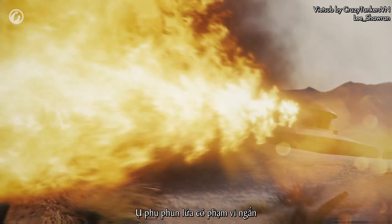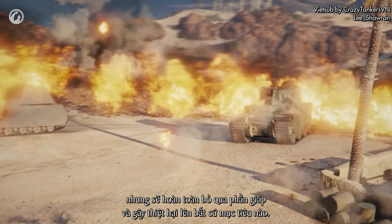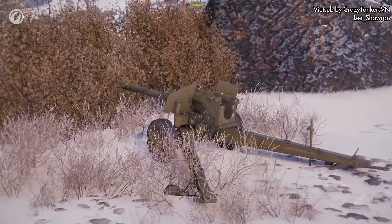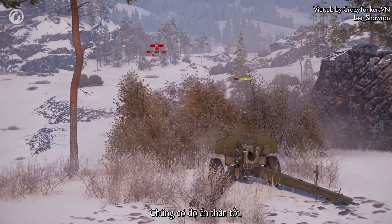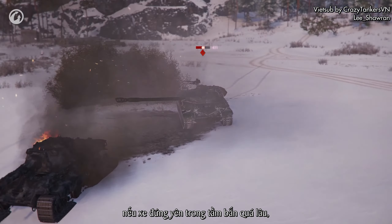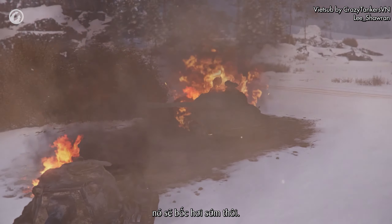Flamethrowers have short ranges, but ignore armor completely and cause damage to any target. Place flamethrowers in positions where they can't be shot at from afar. Anti-tank guns are stationary snipers with good concealment, effective long ranges, and penetration. Although their damage per shot is not particularly impressive, if a vehicle stays in the fire sector for too long, it risks staying there for good.